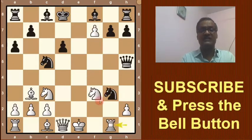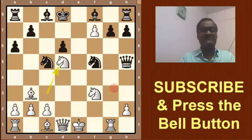What to do? This knight must be saved — Nf5 was played. And here Nd5. See this move.